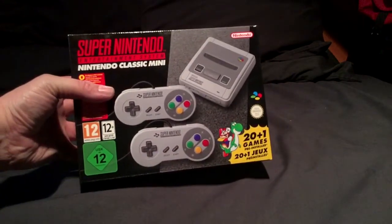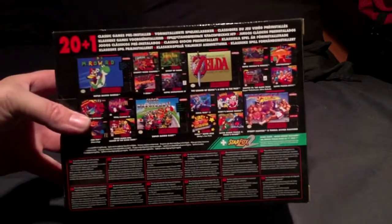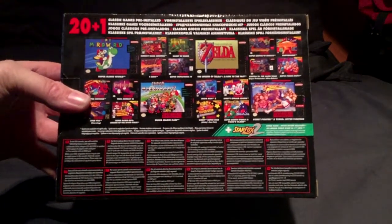As you can see, that's the box - quite nice. It comes with two pads as well, which is quite nice this time. Just to use the information on the back, there's the games list, which is a quite nice games list I have to admit.